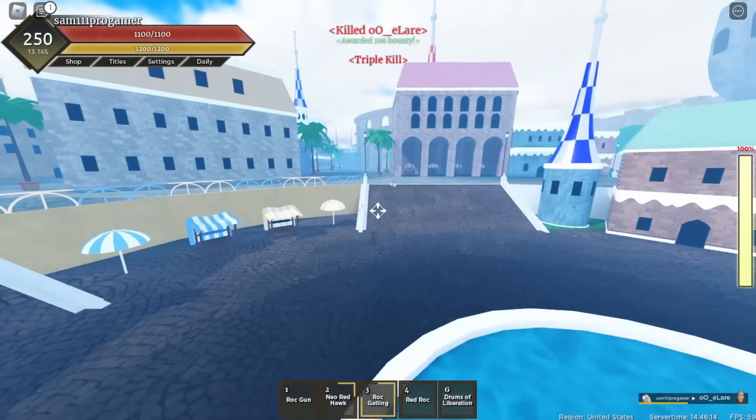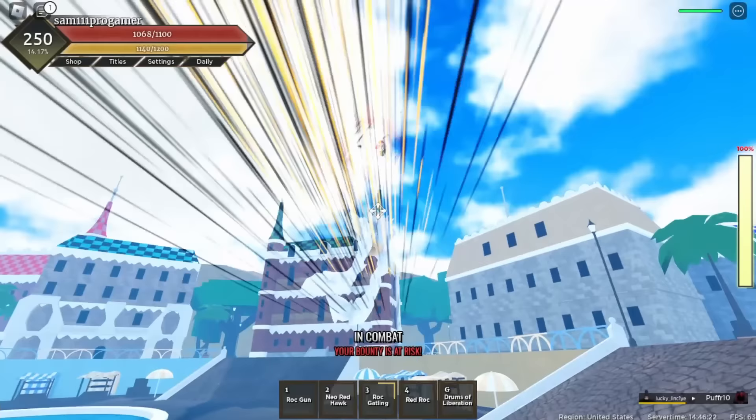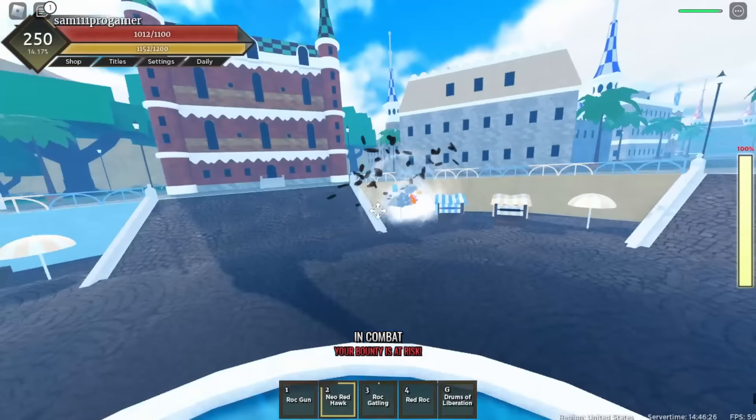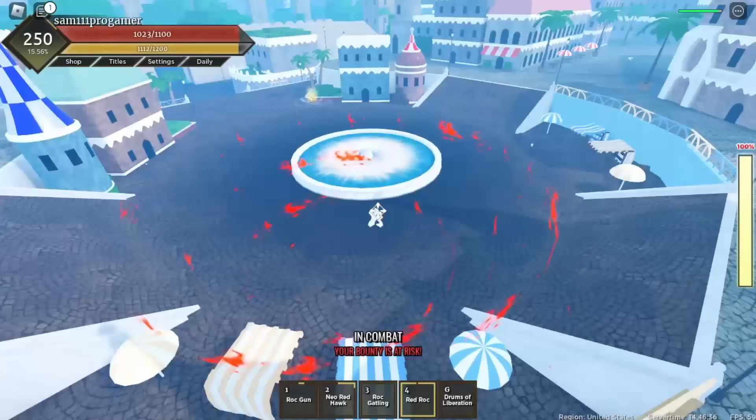There's a dude right here trying to run away - come here! I'm gonna block real quick. This guy looks pretty strong - wait, he has a Leopard fruit! This is gonna be fun because Leopard fruit is pretty strong. I'm doing my Rock Gun real quick on him and then my Red Rock. He really tried getting me with that - I think he might be running away with his leopard thing.